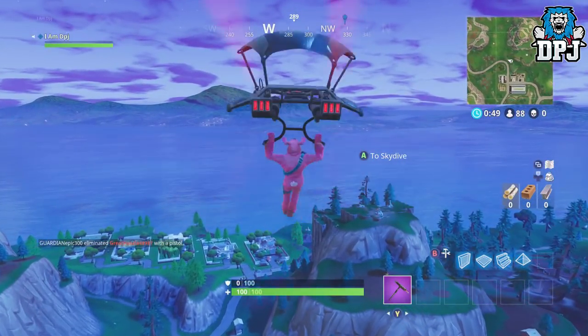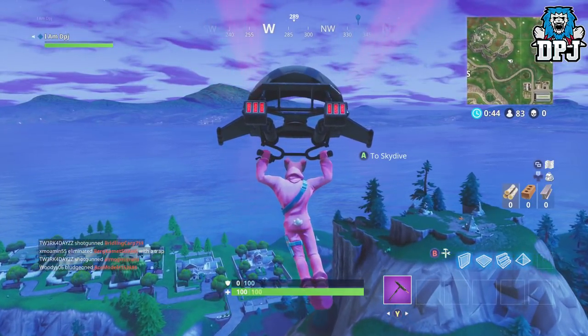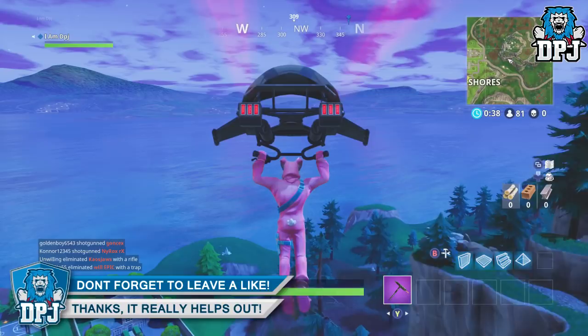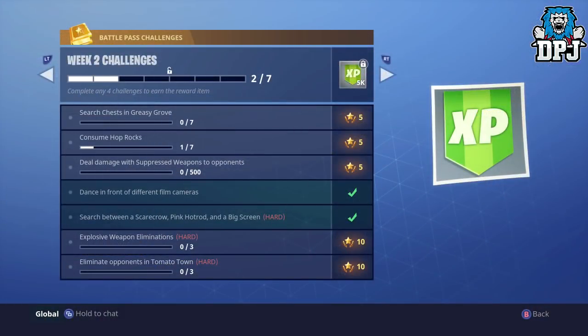Okay so if you didn't know there are hidden secret battle stars on the map. To get them you need to do a set number of things. Now it's week 2 of season 4 and before you can actually obtain these battle stars you need to complete all of this week's challenges. And they consist of: search chests in Greasy Grove, consume hot rocks, deal damage with suppressed weapons to opponents, dance in front of different cameras, search between a scarecrow, pink hot rod and big screen, explosive weapon eliminations, and eliminate opponents in Tomato Town.